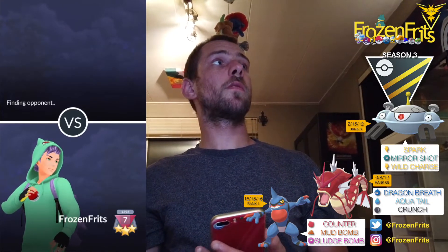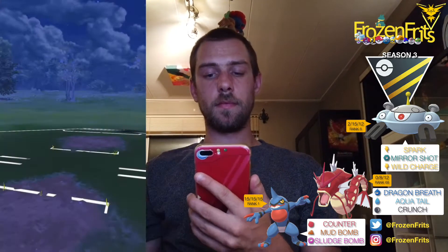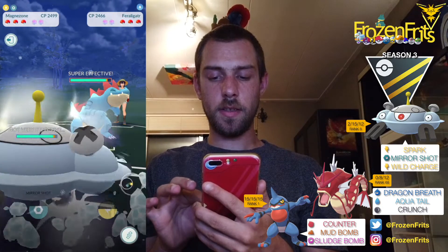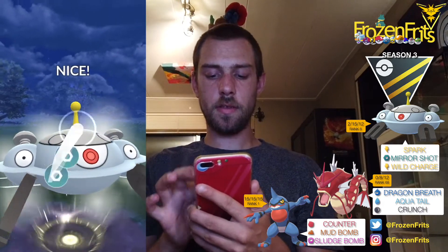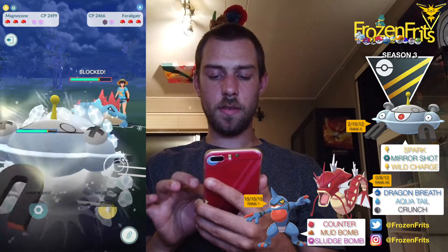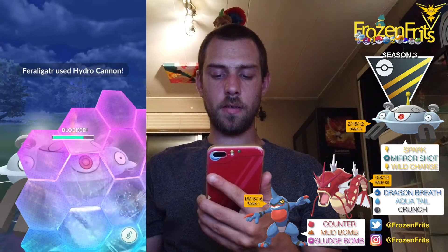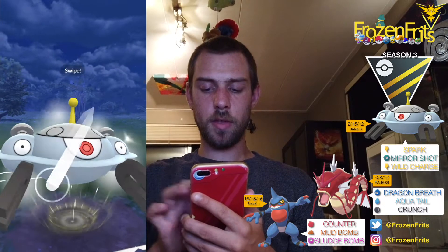We're gonna do some Premier Cups and we're gonna start off against a Feraligatr, so that's a pretty okay lead. I'm just gonna throw this Mirror Shot and she shields that up, so that's nice. I am also gonna shield this — it's probably a Hydro Cannon — and then I'm gonna throw another Mirror Shot.